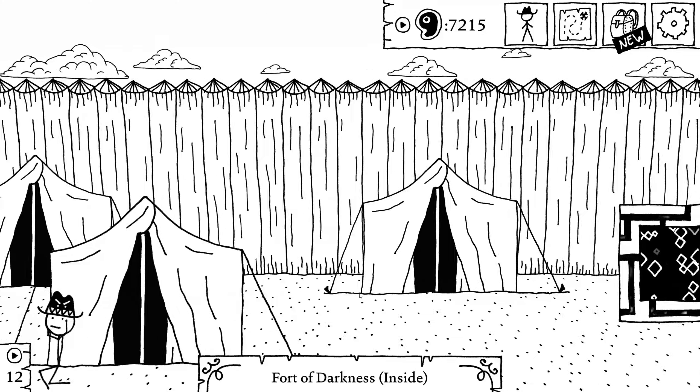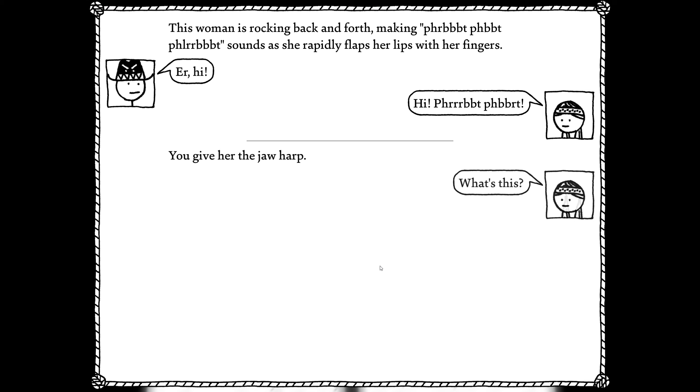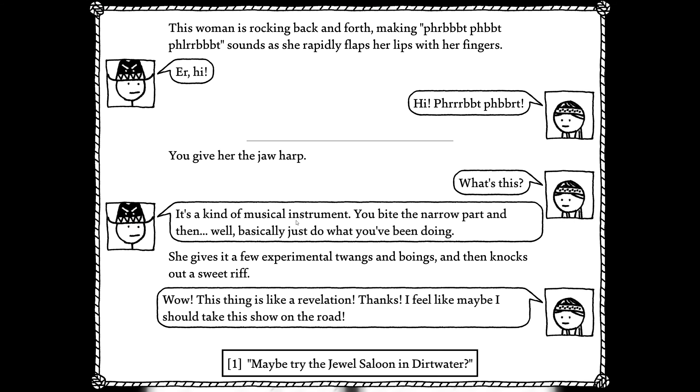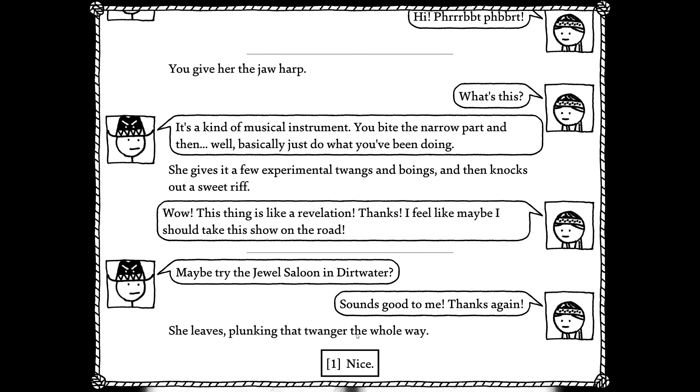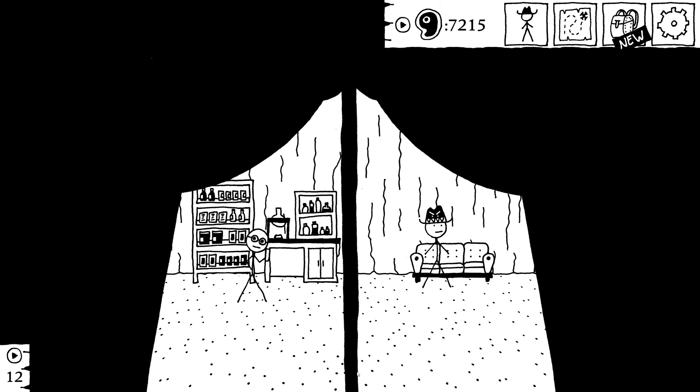That's the dancing tent. Someone's rocking back and forth making a sound as she rapidly flaps her lips through her fingers. Hi. Hand her the jaw harp. It's kind of a musical instrument — you bite the narrow part and then basically do what you've been doing. She gives it a few experimental twangs and boings, then knocks out a sweet riff. This thing is like a revelation. Thanks — I feel like maybe I should take this show on the road. You want to try the Jewel Saloon in Dirtwater? Sounds good to me. She leaves plucking the twang the whole way. Nice — so that's how we get the jaw harp person for the band in Dirtwater.